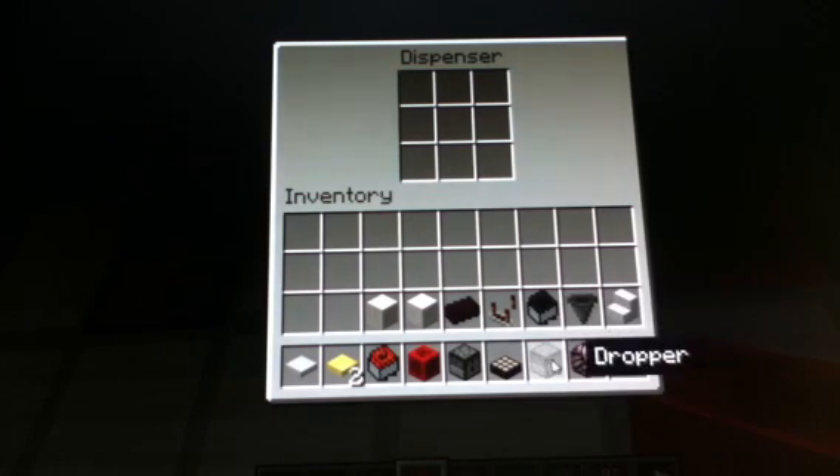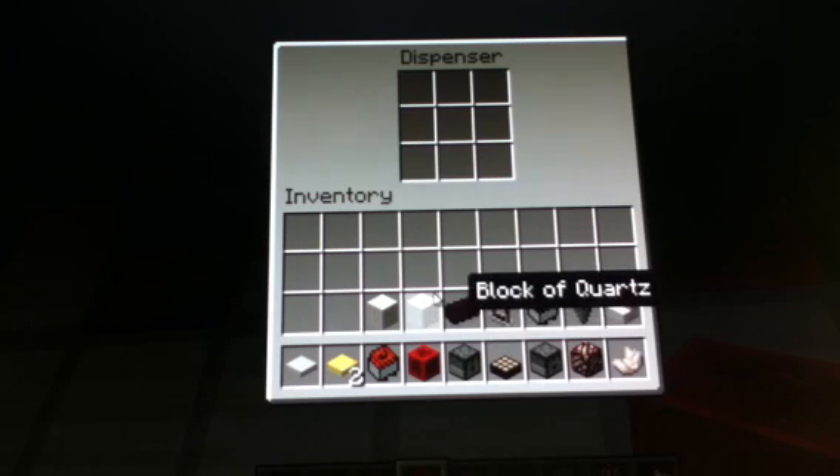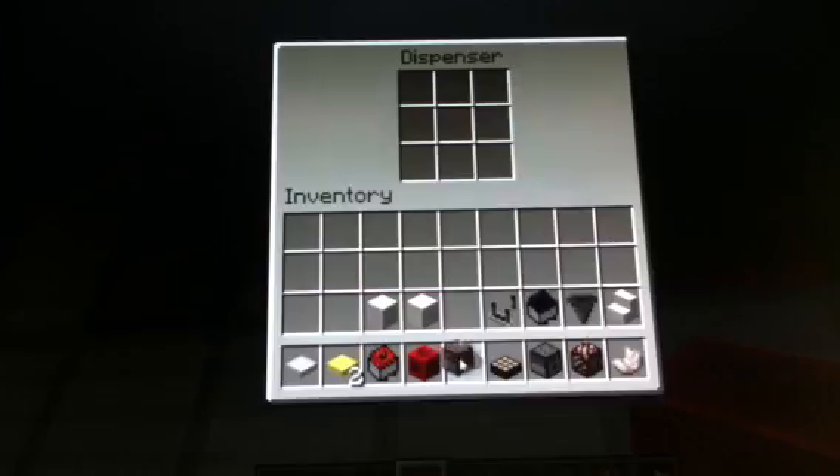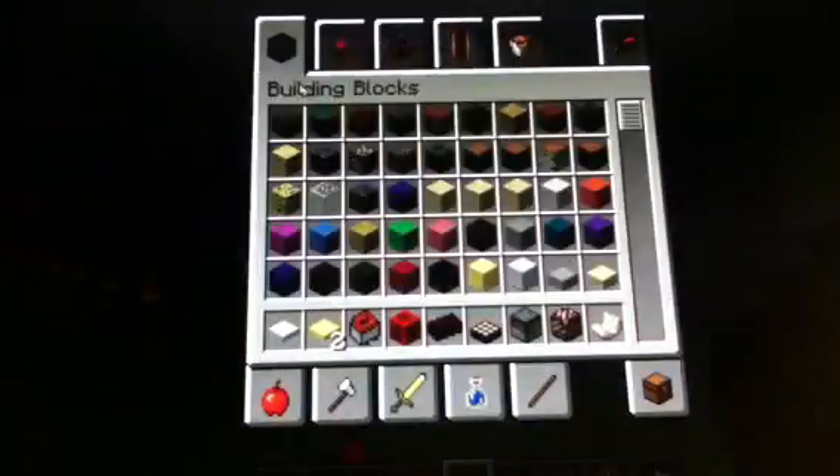I'm not even sure what the hopper does. So just tell me what it is — leave it in the comments. Oh, it's nether brick stone. You can — oh yeah, you can craft nether brick right here.